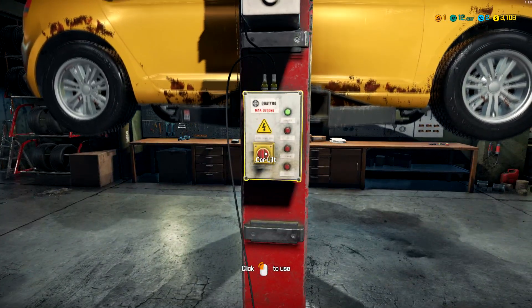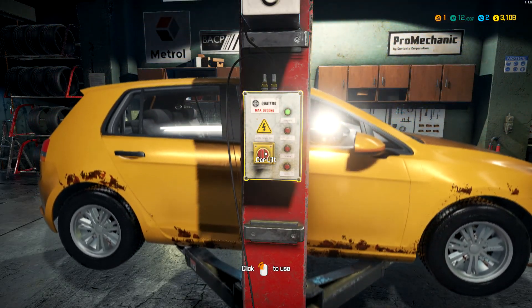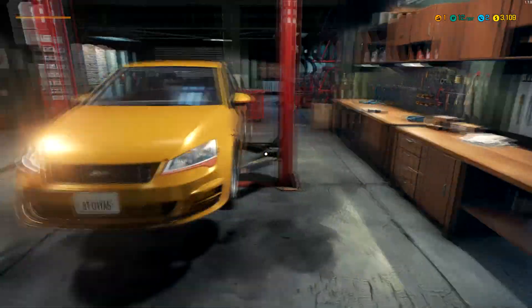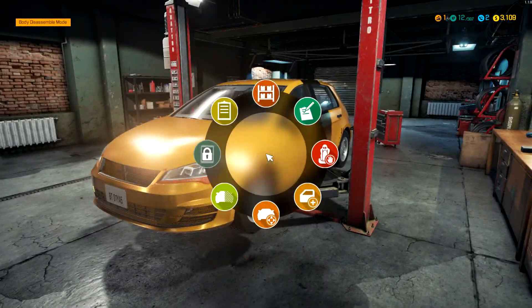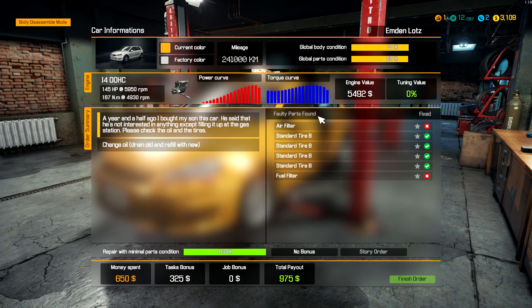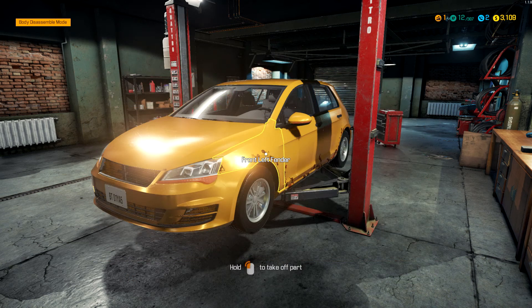Let's get it off the lift - bring it on down. Are we done? No - car status shows issues. He didn't say anything about fuel filter and air filter, he just said change the tires and put new oil in it. But okay, so we've got to check the fuel filter and air filter - we're not done yet.